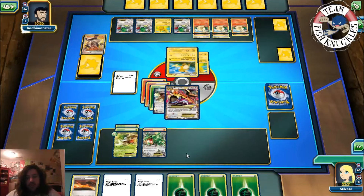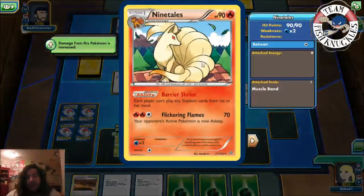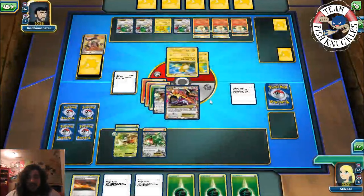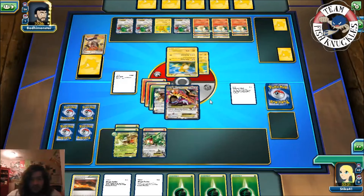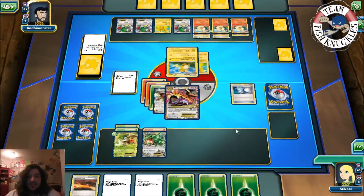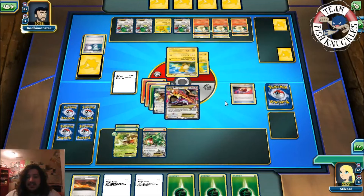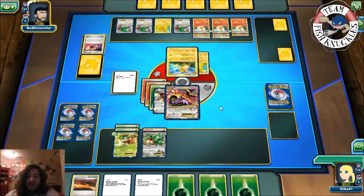Shaymin draws three cards — does he have anything else? Trainer's Mail. Barrier Shrine means we can't play Stadium cards, which stinks. We drop Scorched Earth to get rid of it. Super Scoop Up — tails, good. This deck probably won't exist once Lysandre and Trump Card get rotated out. Let's see what my opponent does — does he have a Double Colorless?